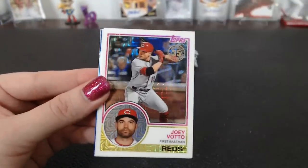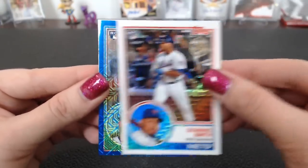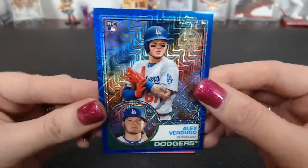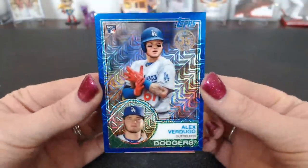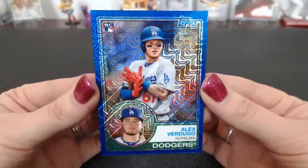Ryan Sandberg. There's a colored one in this one — Votto. Dominic Smith. And Alex Verdugo — Blue for the Dodgers, numbered 75 of 150. Look away Sam. It's beautiful. That is a nice card. I love it. It's shiny.